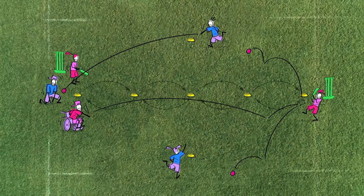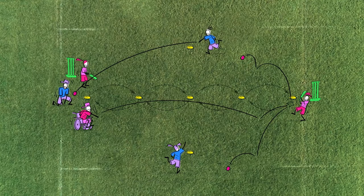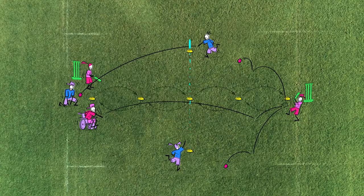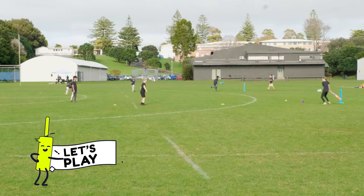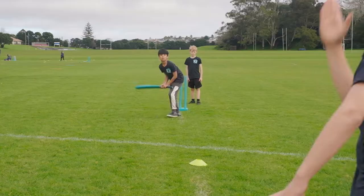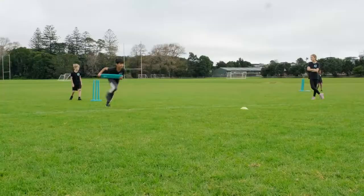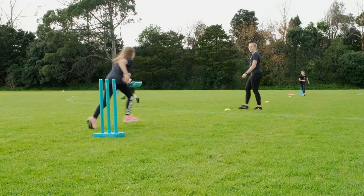Smash and run is suitable for any size group and can be played at home. You'll need bats, balls, cones and wickets. First, arrange cones in an area with a set of wickets at each end. The cones should be spaced evenly, like one at 5 metres, one at 10 metres and one at 15, for example. Split the smashies into small teams. There should be two batters at a time with at least one wicket keeper and two fielders standing behind a distance cone.